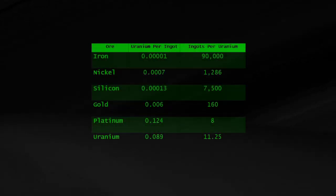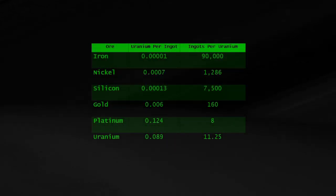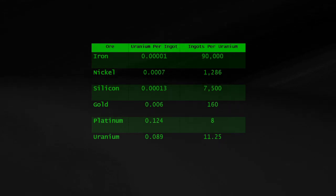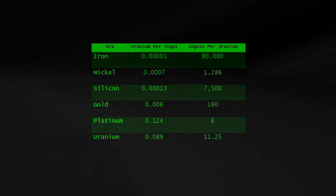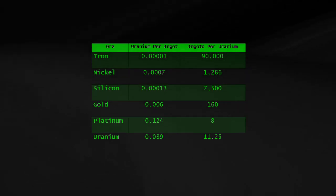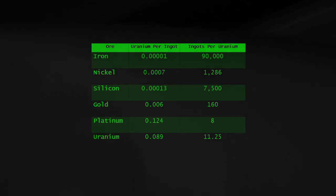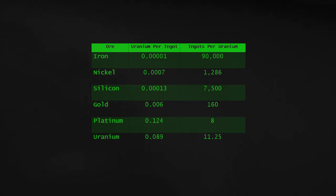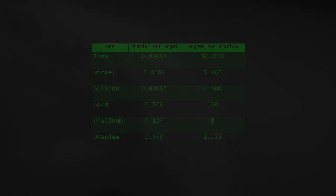Using the reactors also means we're trading uranium for every ingot we refine, and some of those conversion rates are considerable. A refinery can refine 6.3 uranium ingots an hour, during which it will consume 0.56 uranium from the reactor. Thus, we're only really able to gain 5.74 uranium an hour. We expend 0.11 ingots of uranium for every ingot of gold we refine. Platinum is even worse, with us spending 0.22 ingots of uranium for every ingot of platinum we refine. Until we can get at least 5 solar panels online, we'll be using at least some uranium for every ingot we refine.